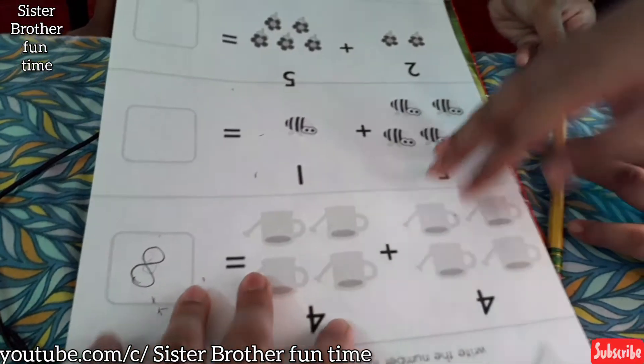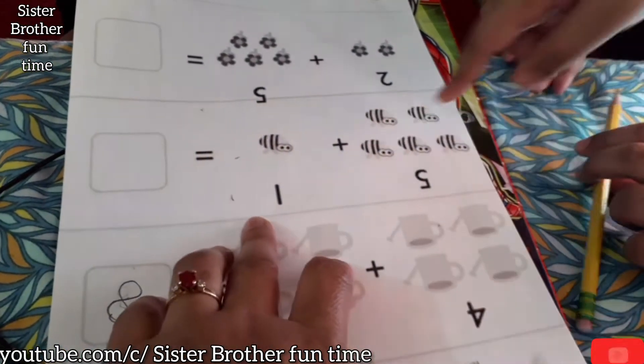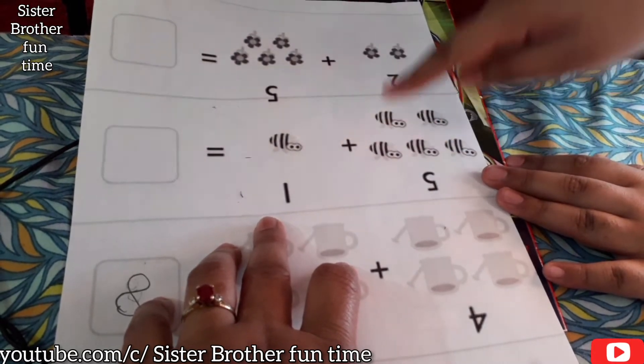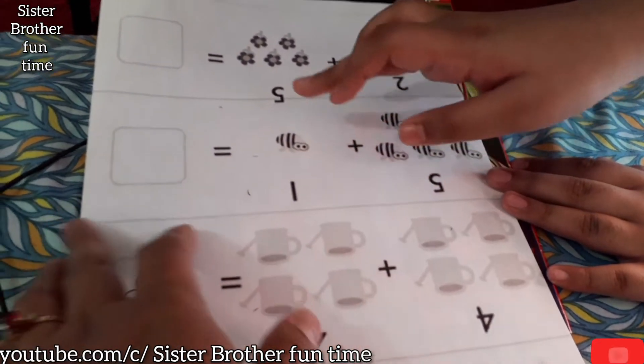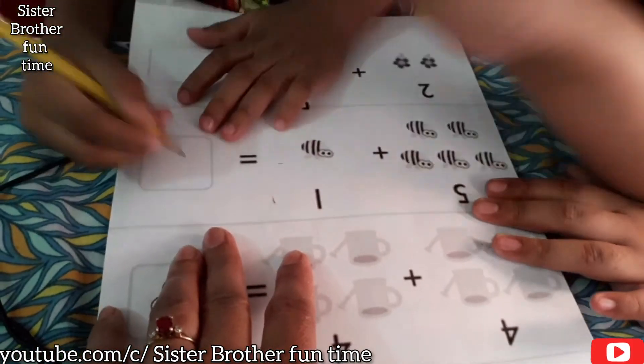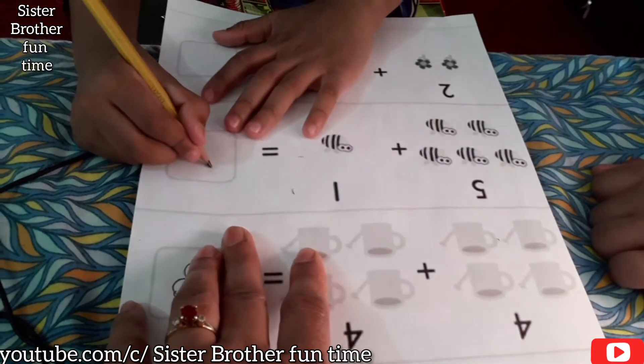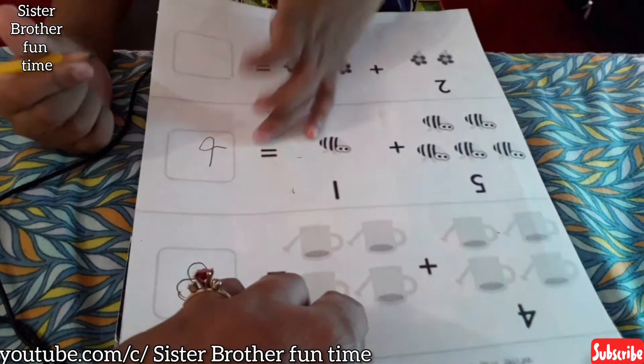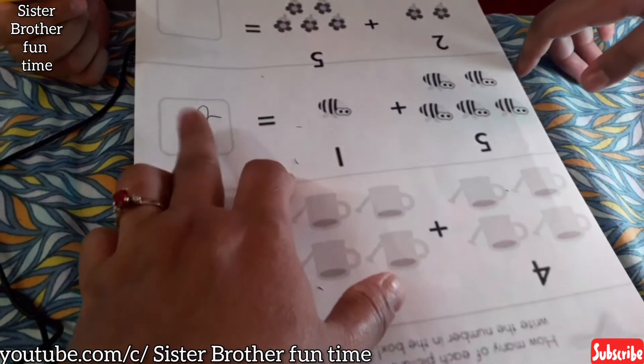What does five plus one equal? Let's count. One, two, three, four, five, six. Okay, so five plus one equal? Six. Okay. Five plus one equal? Six.